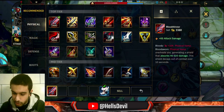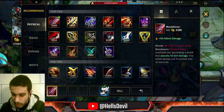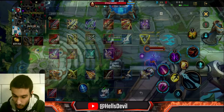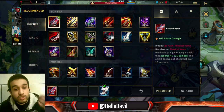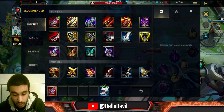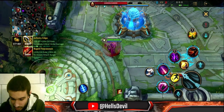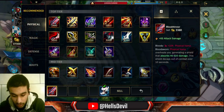Let's talk about the first item, which is Bloodthirster. It gives you 15% physical vamp, so lifesteal for basic attacks. The passive is: whenever you basic attack an enemy, you will not only heal, but you will also generate a shield on top of your HP. I'm attacking the dummy and I have a shield — it's like the mountain dragon buff. But when you're out of combat, it decays. That's basically all this item does, and it's only really good on Draven.